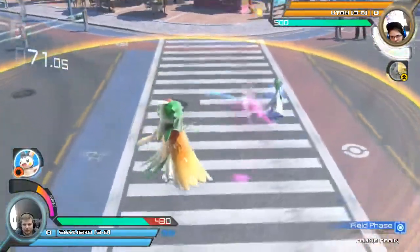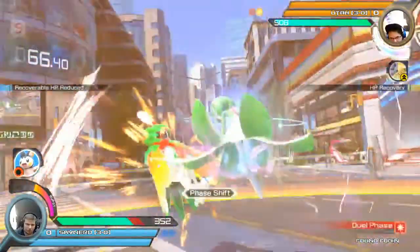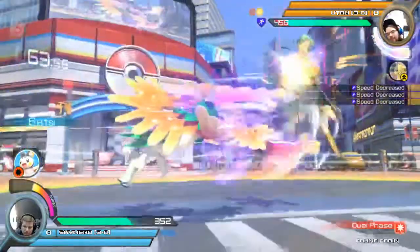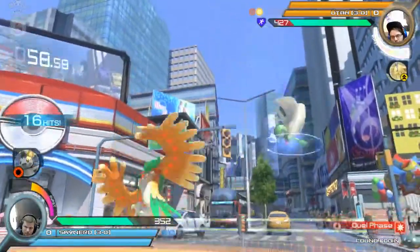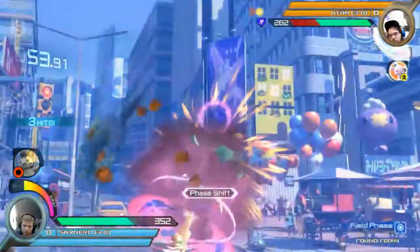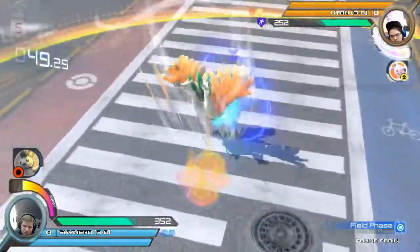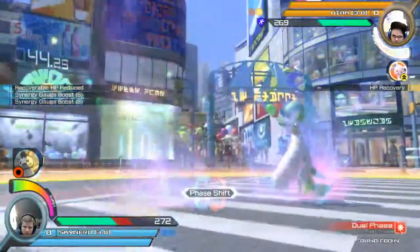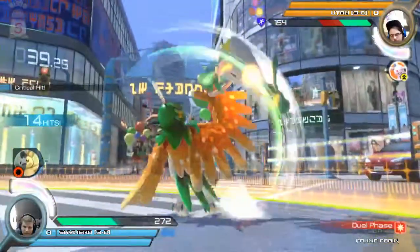Into round two, got a little bit of chip damage on Utah so far. Using that Molga to get a nice little combo off, but it gets Utah into the corner right where SkyNerd wants him. SkyNerd getting the grab afterwards. Utah responding now in field with his own grab — SkyNerd dashing in, getting the counter, getting a full combo off of this.